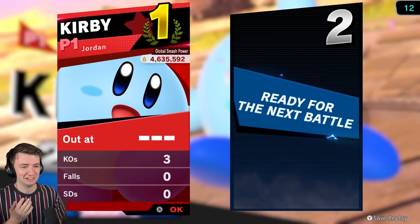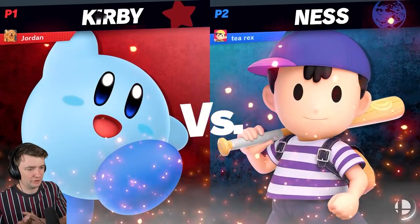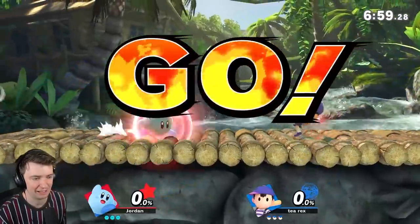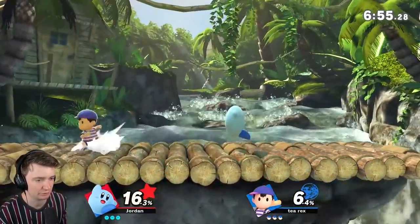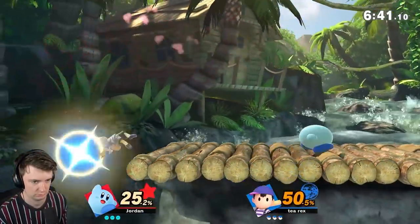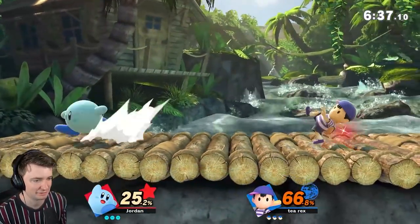Hopefully you saw what I was saying. Who's our next opponent? A Ness. Okay, I love versus Ness — I love getting edgeguards on Ness. Nesses have a classic habit of always double jumping past the ledge. Same with Lucases, same with Mewtwo's with those floaty jumps. They always do it. See that right there? They love it — they absolutely love it.